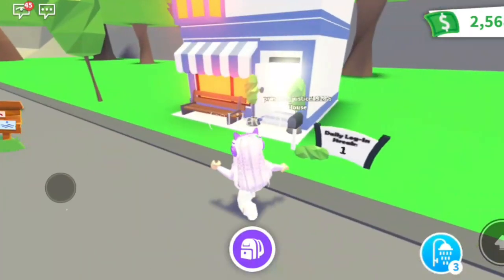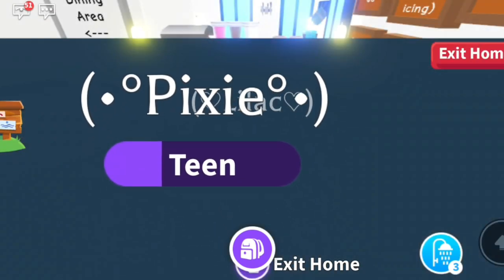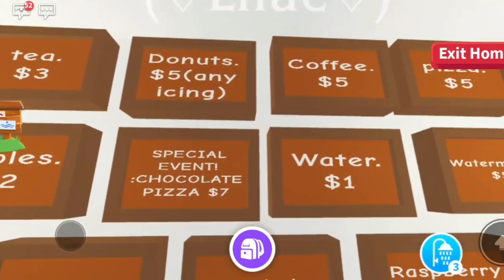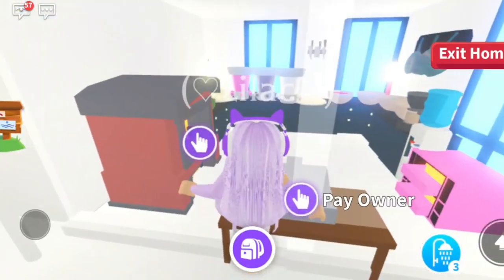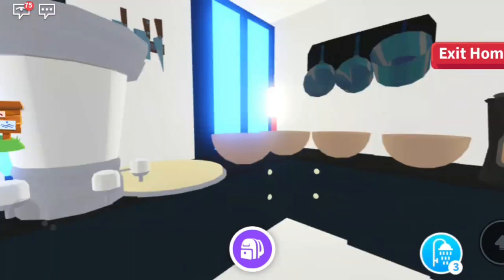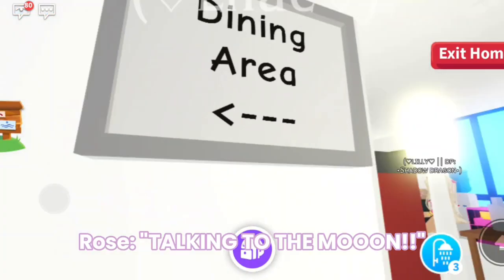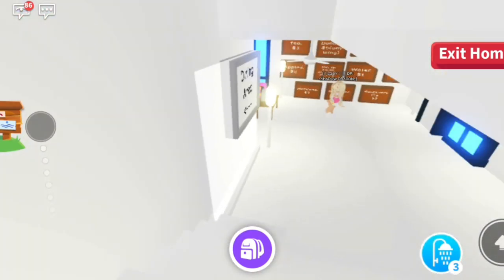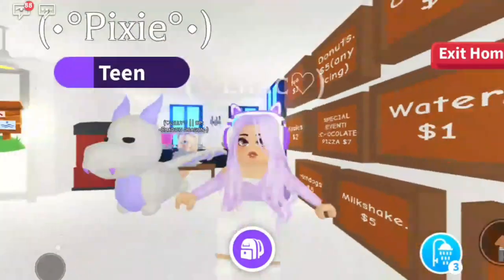My sister Lily has opened a café. She spent all her bucks on it. She throws a party inside, uses a cash register where people order and pay, and there's a dining area too. This is one way to earn bucks by running your own café.